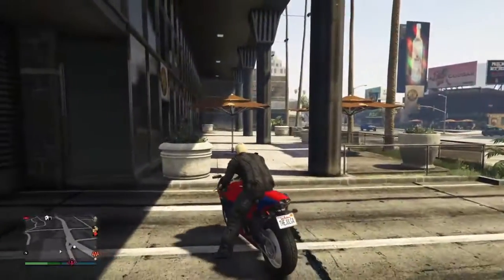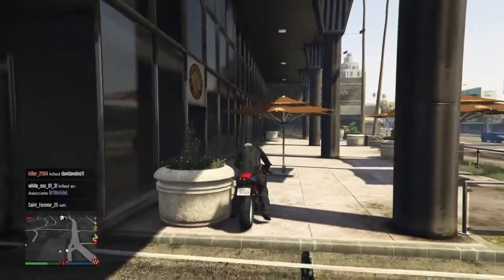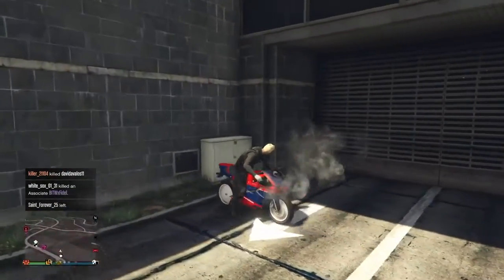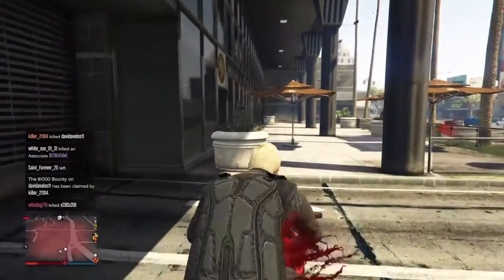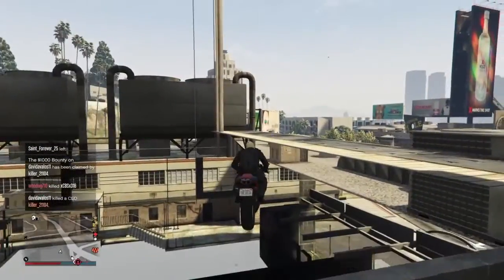Once you do, you want to line yourself up with this bush over here and this umbrella. Once you do, you want to be able to fit right in the middle of those two. Back up and get ready to ride. As you can see in this video I'm being shot, but luckily as you're riding you want to hop to a wheelie.